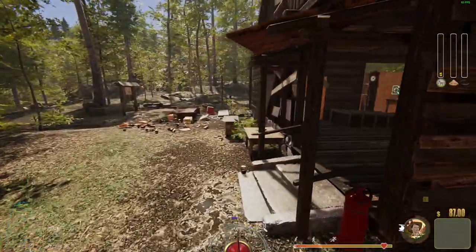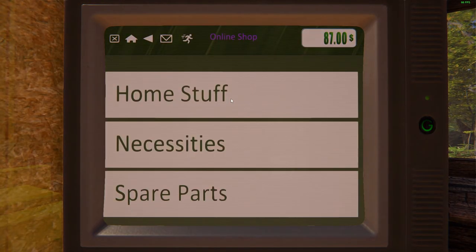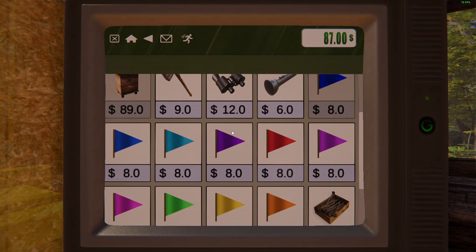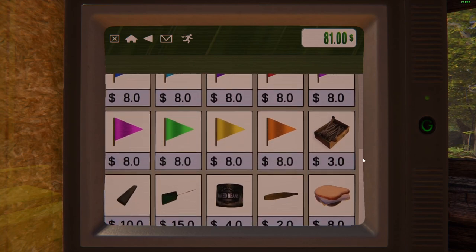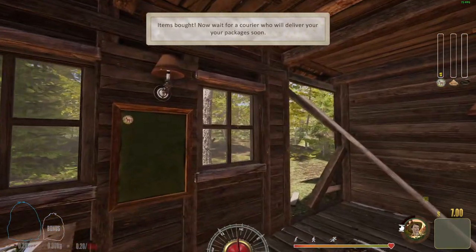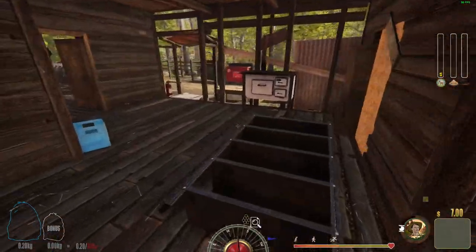We need to buy some stuff — we need planks and nails. Let's get them. Remember to buy a flashlight from the online store for nighttime. First we need planks — six euros. Let's buy it. And nails — six, seven, eight. Plants are expensive though, but let's get them. Now I'll have to wait for the courier to deliver.